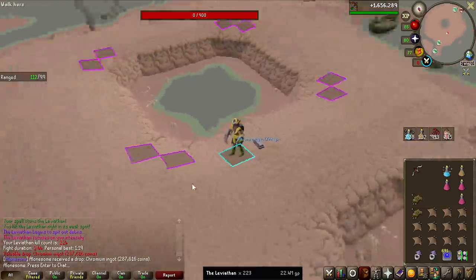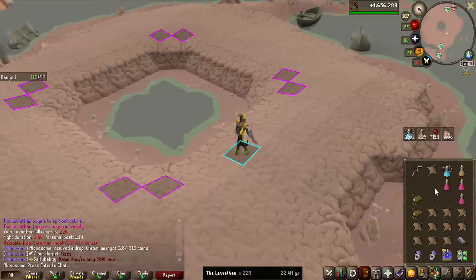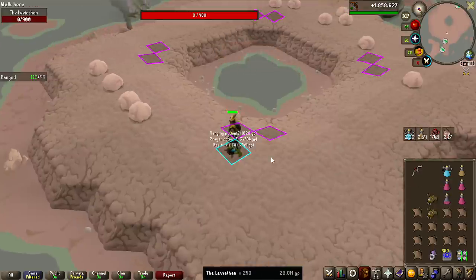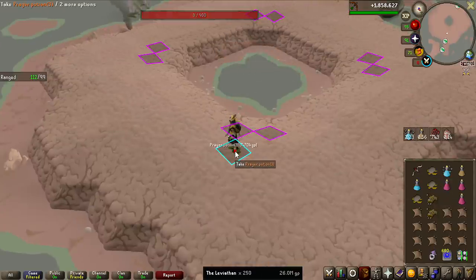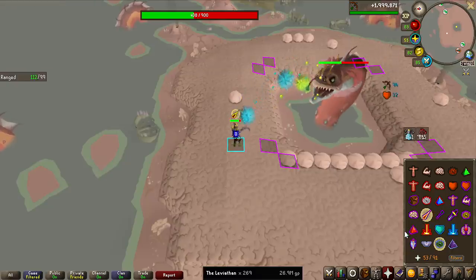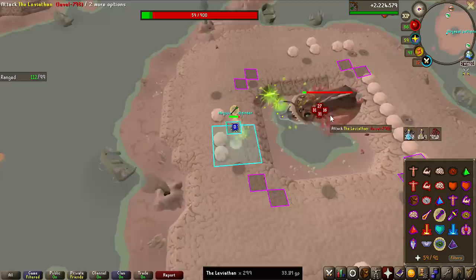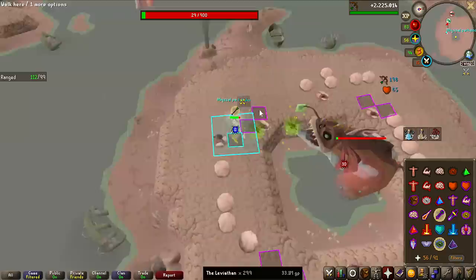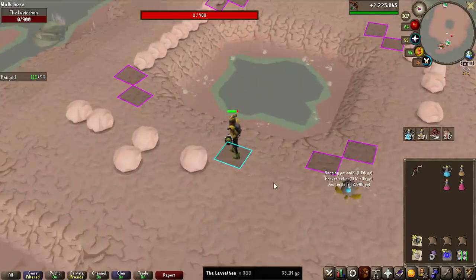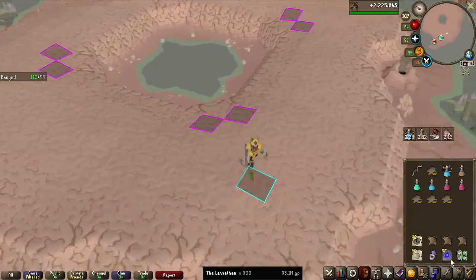It is confirmed — the Leviathan is the reverse Vardorvis for me. I'm getting a bunch of chromium ingots but no uniques, and on Vardorvis it was the other way around. Smoke quartz number two of the grind. I've already been going for around eight hours today but I do want to hit 300 KC, so let's get it. You actually gain a crazy amount of ranged experience at the Leviathan because you get double ranged experience towards this boss — I've now hit over 2 million ranged experience in just 269 kills. 300 KC done, day number two — the last drop is a supply drop. It is so late now I just have to go to bed, see you guys tomorrow.